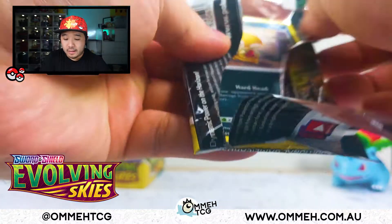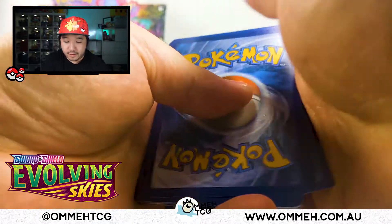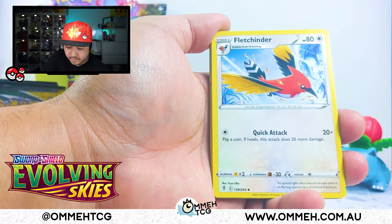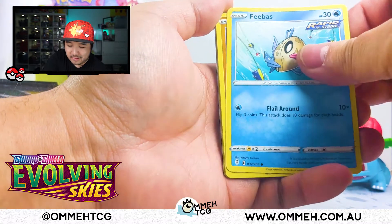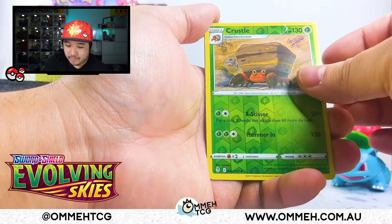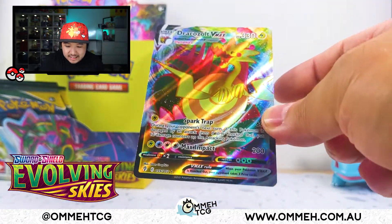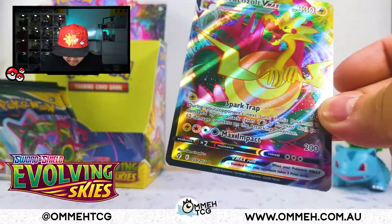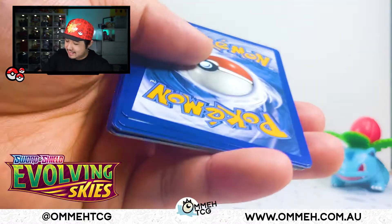Third to last pack — can our Evolving Skies pack deliver? Can it deliver for us? White and green code card. Can we get some fire here? Please! It's getting to crunch time. Crustle, what do we have? Oh — Dragapult VMAX! I think this is just the normal one, the standard VMAX. But hey, a VMAX is a VMAX — we will take it. And it's my first Dragapult, so that's very cool.